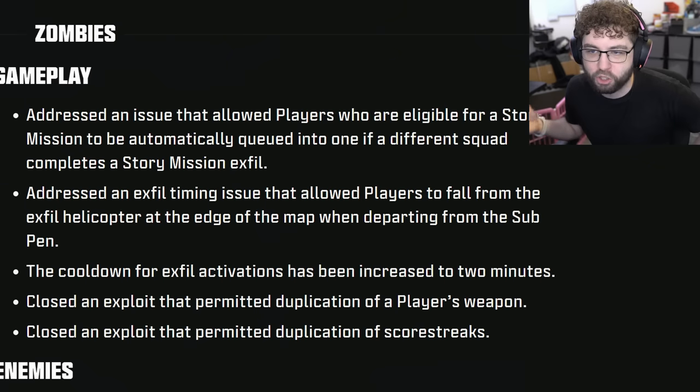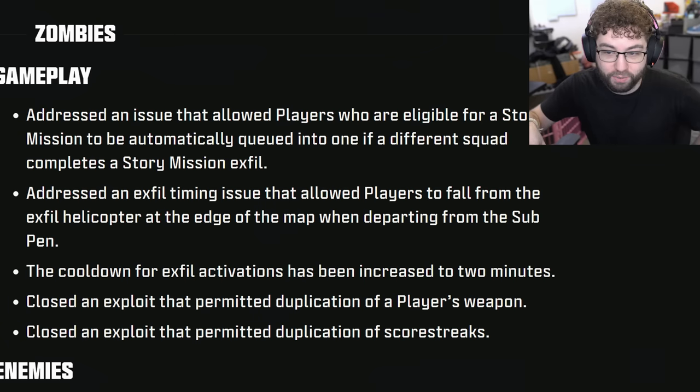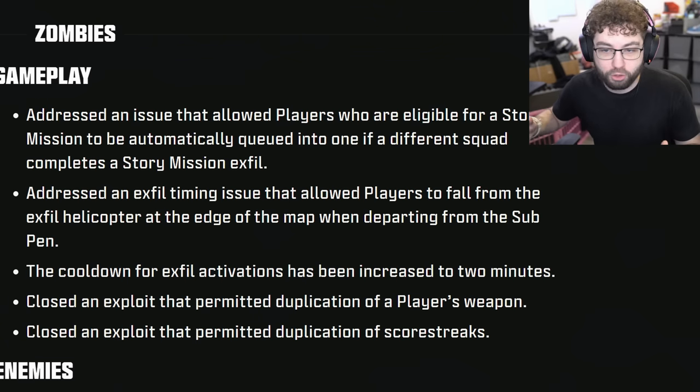Everybody knows that the strategy in zombies was to basically spawn in, get some stuff, maybe pack-a-punch your weapon, and go to an exfil and just spam the exfil the entire time until the game is over. It would spawn a bunch of zombies as the exfil refreshed. You would kill all those zombies, actually start the exfil, kill all the zombies during the exfil, clear them all out, and then everything restarts and it repeats.